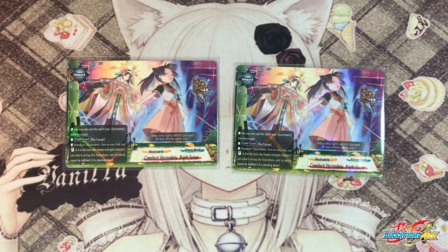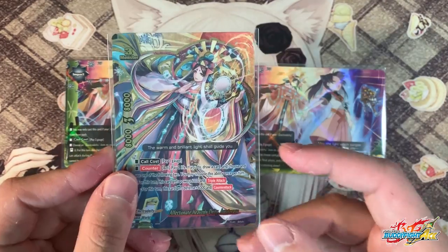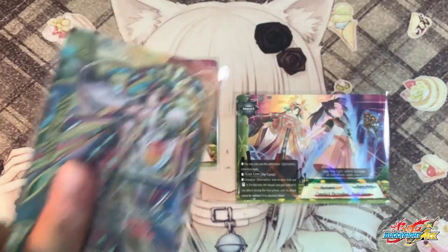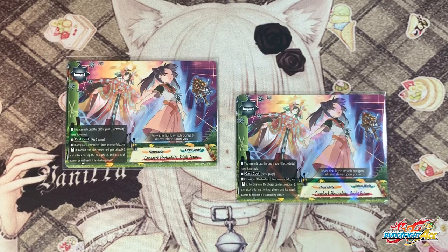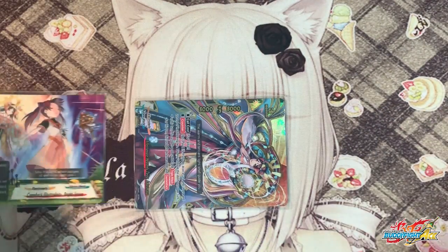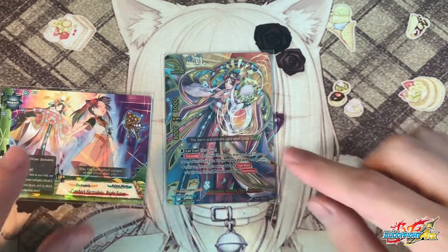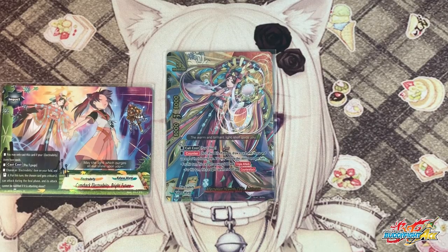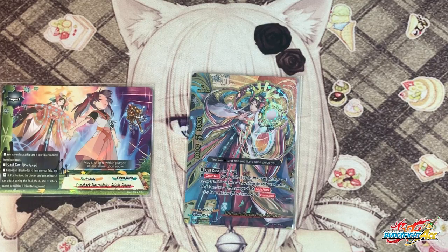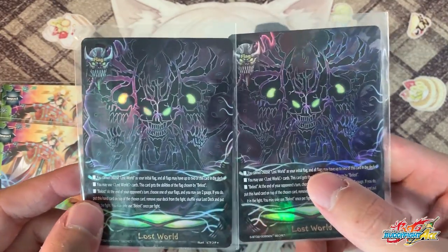And finally, 2 copies of Bright Future. The reason I really like this impact is because Amaterasu has triple attack and can abuse it. You may only cast this card if an Electro Deity item has soul — so it must be transformed into Amaterasu. Cast cost: 3 gauge. Choose an Electro Deity on your field and stand it. For this turn, that card gains an additional 2 critical, can attack during the final phase, and its attack cannot be nullified when it's attacking alone. So here's the combo: transform into Amaterasu, swing first without using her counter ability, then during the final phase activate Bright Future to re-stand her using her ability. She gains extra crits, becomes 5-crit, and then activate her ability to pay 1 life, draw a card, and give her triple attack. So she now has triple attack with 5 crits — swing, swing, swing, cannot be nullified. That's 15 crits in total. Unnullifiable 15 damage is just awesome.